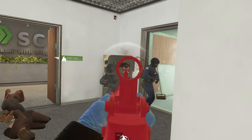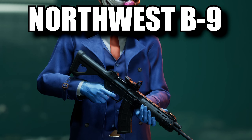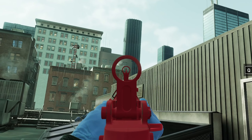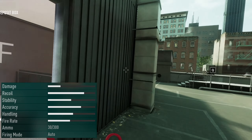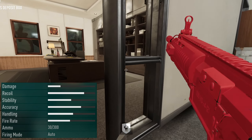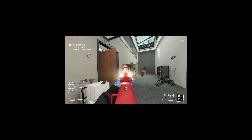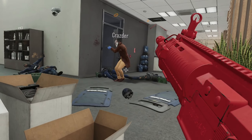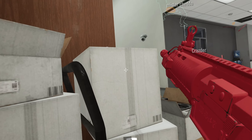Moving on to the second assault rifle you unlock: the Northwest B9. For the most part, it's a pretty solid rifle. It has a decent amount of damage, and around the board, as you can see from the stats, it's pretty good. However, personally — stats aside — I find that the other AR in the beta feels a lot nicer to use, and we'll get to that one a bit later. Overall though, this is a very solid weapon and is a great assault rifle for mowing down any SWAT in your sight.